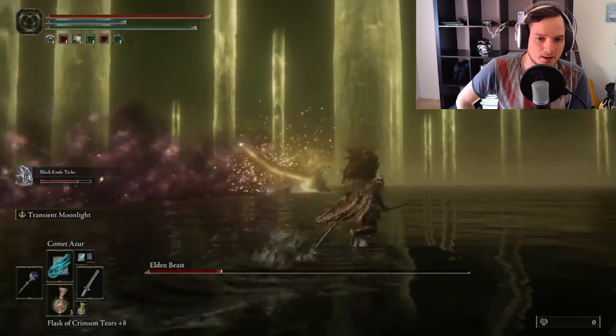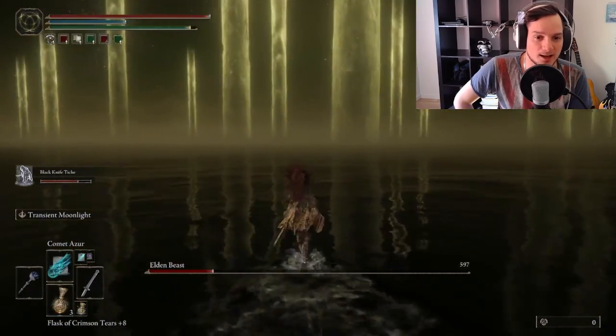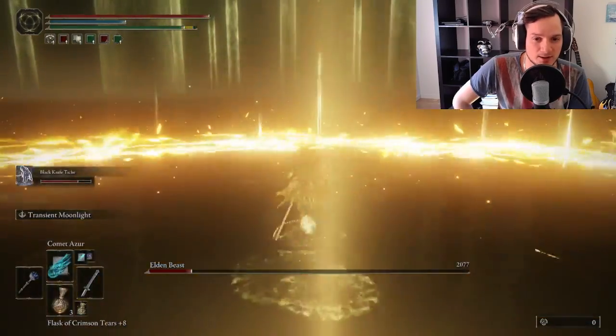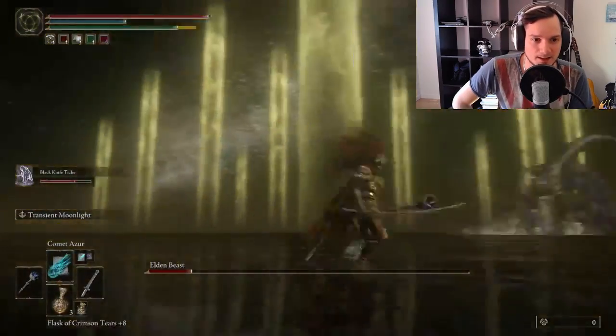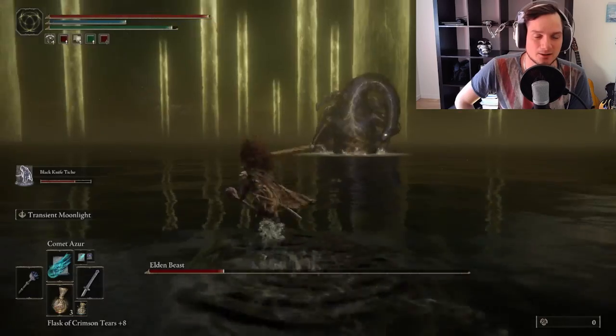Look at the bloodloss buildup from the Black Knight Tiche — my Tiche is actually going to kill off almost all the HP that's left on the boss. Just run over these rings, I'm not taking any damage at all. And my Black Knight Tiche is almost at full health still — it's incredibly powerful.